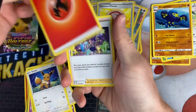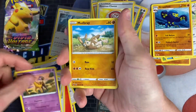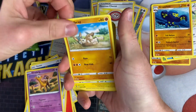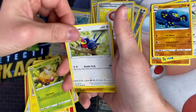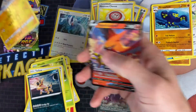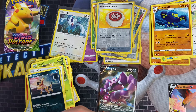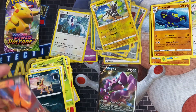Two packs to go. We've got a Fire Energy, Purrloin, Mewtwo, Girafarig, Mudbray, Weedle, Taillow, Sandile, Zebstrika as a Reverse, and a Talonflame as a Rare. So that's two pulls out of the first 11 packs — one more pack to go and it's a Pikachu pack.